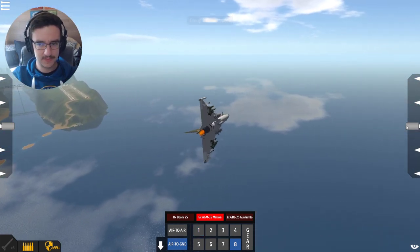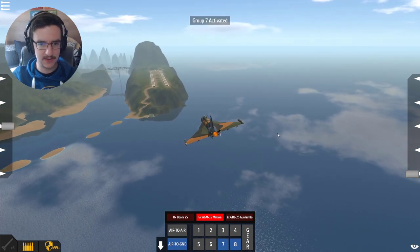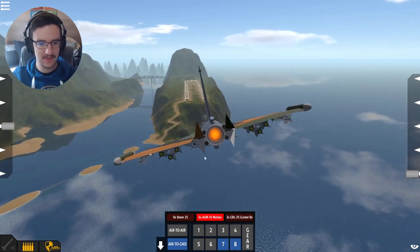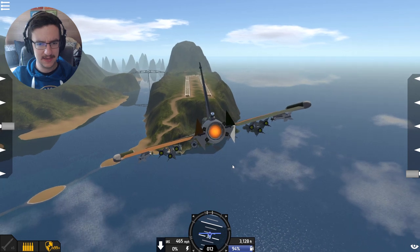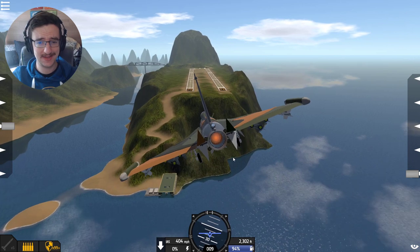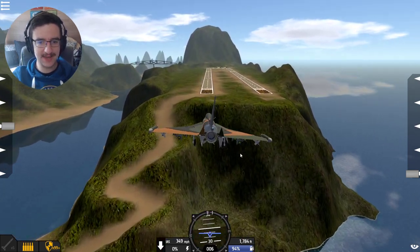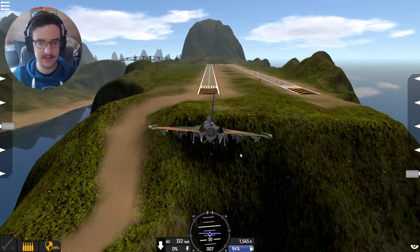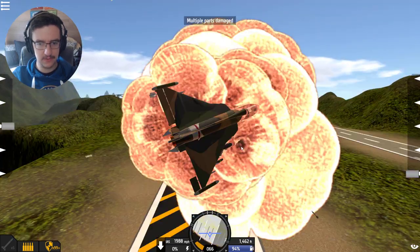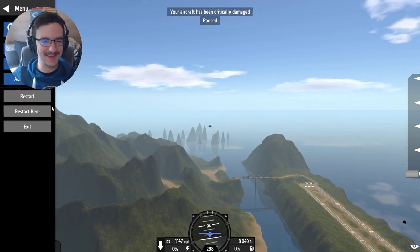Alright, afterburner is off, flaps all the way down, and the airbrake is going to go out too - oh wow, they're triangular, interesting. And we're going in for a landing - this is going to be kind of interesting. Landing gear down, let's go - 400 miles an hour, definitely not a good time to put your landing gear down, but whatever. There is actually a glide slope in this game, so that's good. I didn't realize how quickly we were actually dropping - that was really not good.